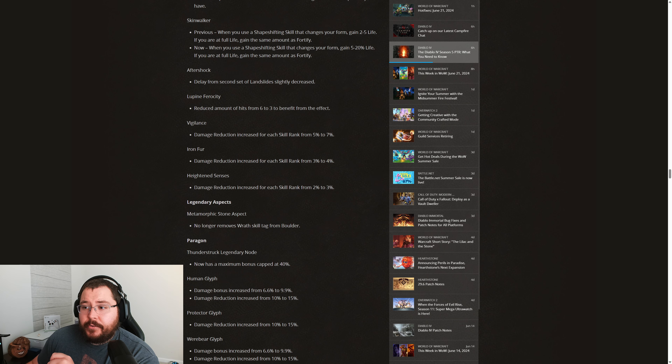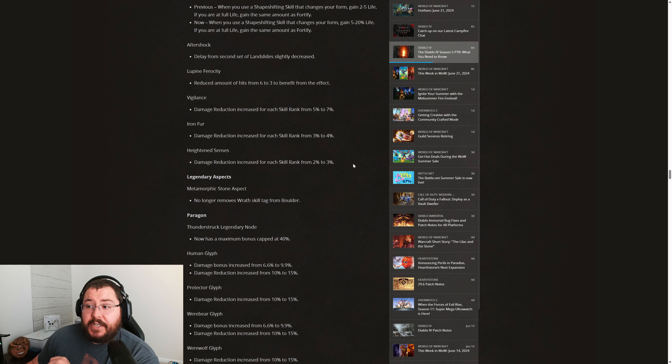Then on to Vigilance, the damage reduction has been increased from 5% to 7% per skill rank, which turns this into a whopping 21% damage reduction when you use a defensive skill. They nerfed out Debilitating Roar but put a lot of that damage reduction into our passives. Iron Fur is getting a damage reduction increase from 3% to 4%, so 12% at 3 points. Heightened Senses is also seeing a buff from 2% to 3%, so up to 9% for 3 skill points, doubled to 18% when using a Werewolf ability.